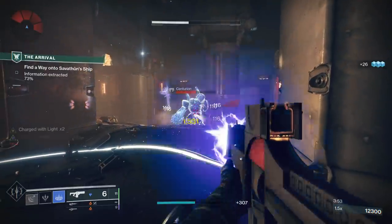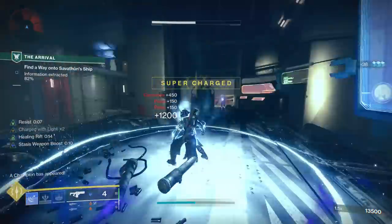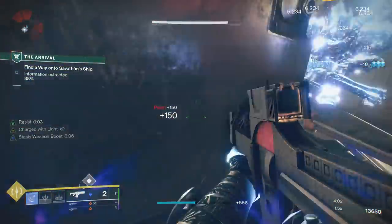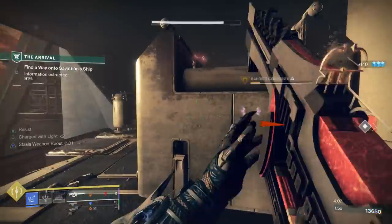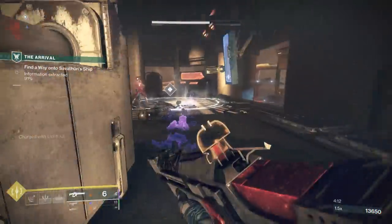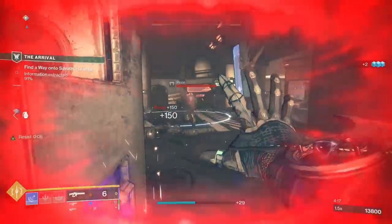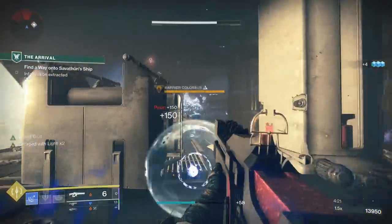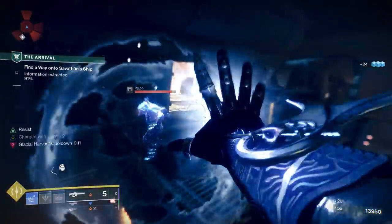For me, if I'm doing a raid or a three-man activity where we're grouping up in a Well to DPS — like the Grasp of Avarice dungeon — I'll use the Reed's Regret. But if I'm in a grandmaster where someone could easily be dead or we're spread apart, or if I don't have a pre-made fireteam and I'm playing solo, I'm using the Cataclysmic. Both weapons have different strengths and weaknesses, and if you can, it's worth getting both god rolls.